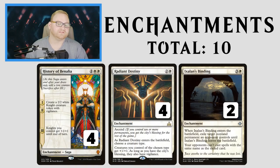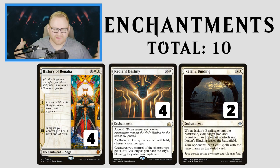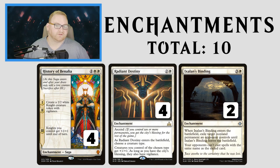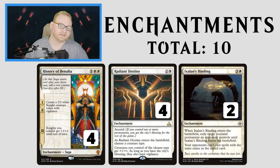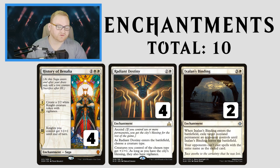For enchantments, we have 3 History of Benalia, Radiant Destiny, and Ixalan's Binding. We don't have any instant-speed non-permanent removal in the rotation-proof lists right now — maybe we'll get something like Cast Out in the future. Ixalan's Binding is sorcery-speed removal that can remove a future Glorybringer and prevent them from replaying it. It's a 4-mana enchantment that exiles a non-land permanent opponent controls until Binding leaves, and your opponent can't cast spells with the same name as the exiled card. If the opponent taps out for Teferi without a Negate, Ixalan's Binding grabs it and they're out of luck. Radiant Destiny is a 3-mana enchantment with Ascend — choose a creature type, and those creatures get +1/+1, plus Vigilance if you have the City's Blessing.